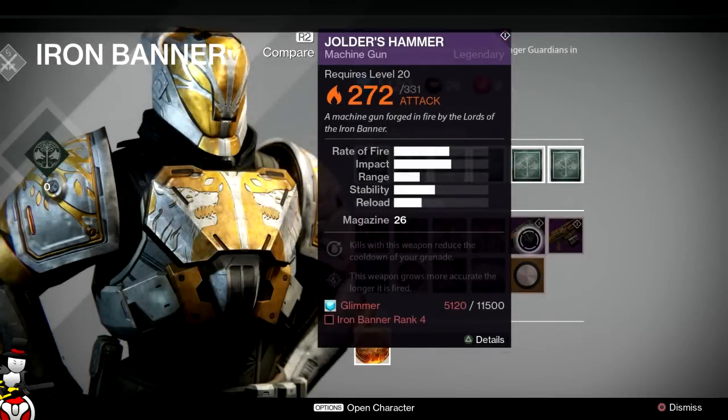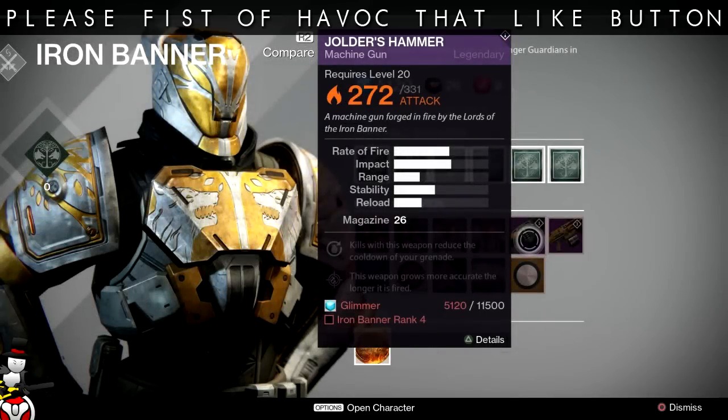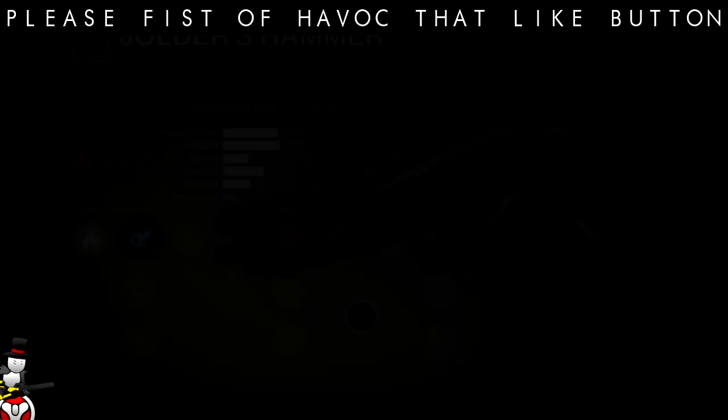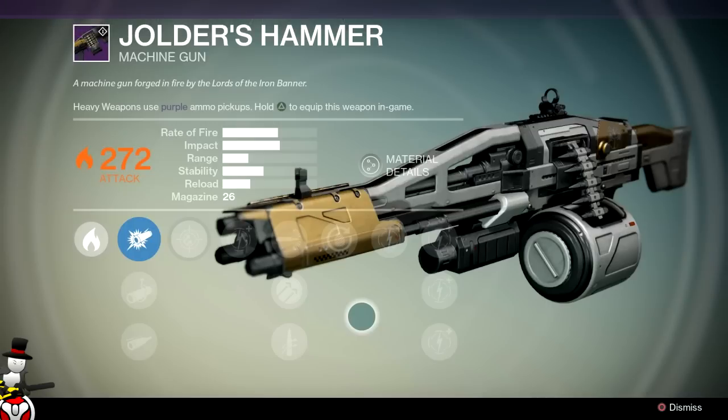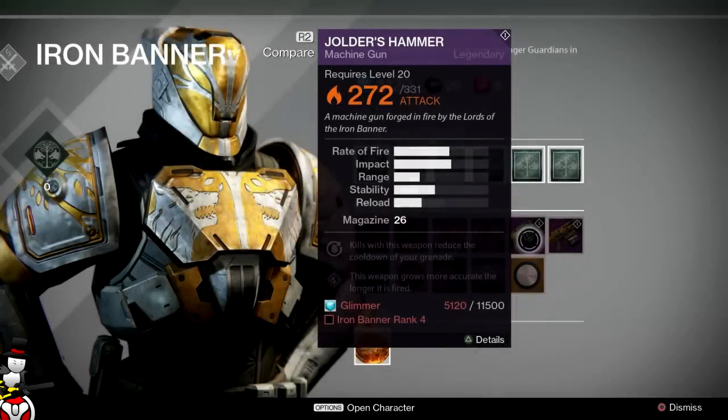One of the weapons coming back is the Jolders Hammer light machine gun. I really like this gun — I accidentally dismantled mine, but it's a really good LMG and definitely worth getting. The perks it comes with are: kills with this weapon reduce the cooldown of your grenade, and this weapon grows more accurate the longer it's fired. That second perk is very useful. You can also reforge at Lord Saladin to try and get the rolls you want.